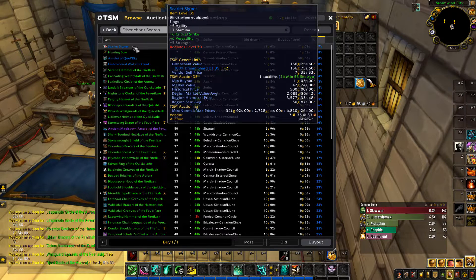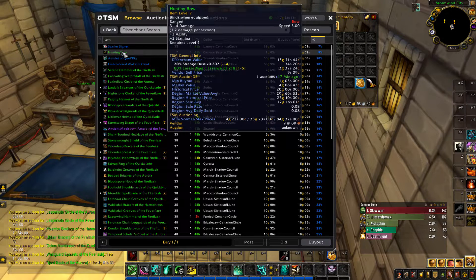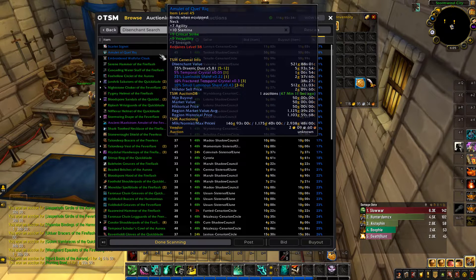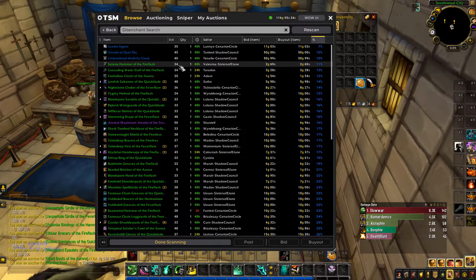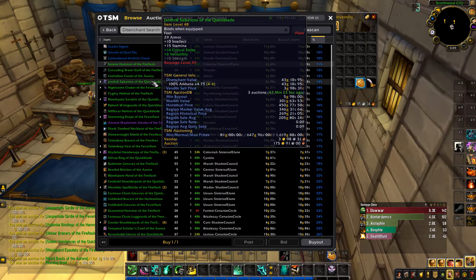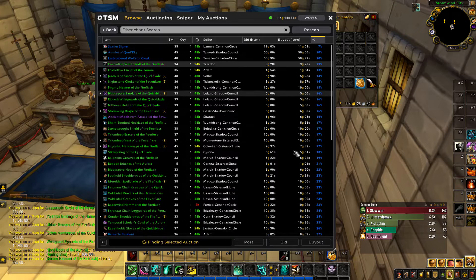We'll stay away from the infinite-gold ones and stick to the other stuff. Here there's an 80% chance of getting Lesser Magic, so that is worth it. These three right here are a no-go — I don't think we'll make much on them. But these ones here are all good, so we'll buy them up.